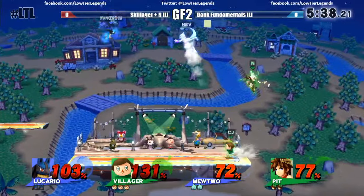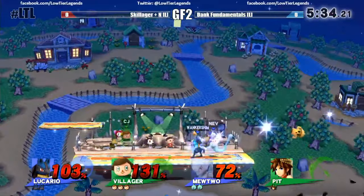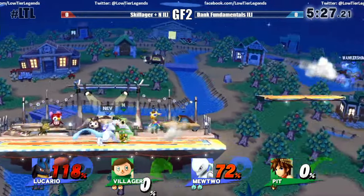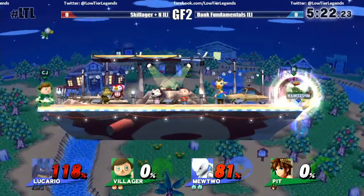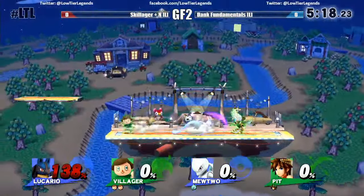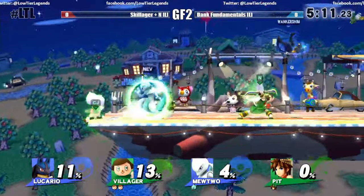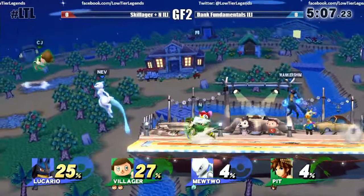Dark Pit has a lot of the same attributes as regular Pit, but Electro Shot kills super early — I think that was the Cloud Patch 1.13 back in December that gave him that very early Electro Shot kill. I remember watching Chompy in Chicago bait out air dodges and just kill the opponent offstage with that. I respect people like N sticking with characters — I would rather play Lucina than Marth, even though Marth is the better character; character loyalty.